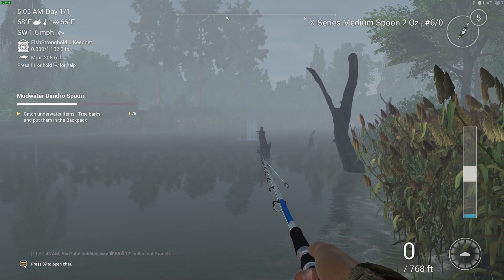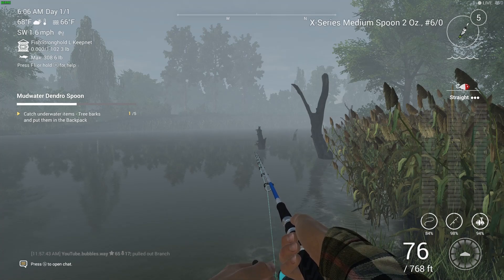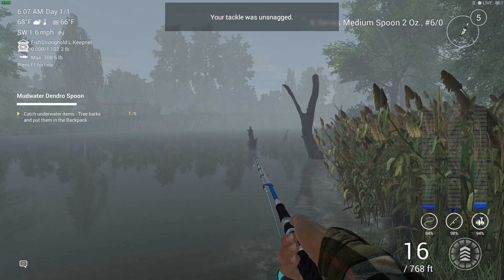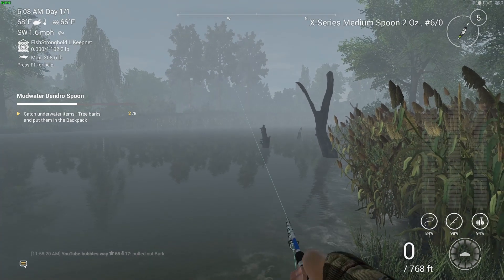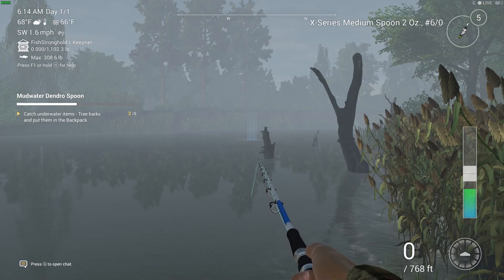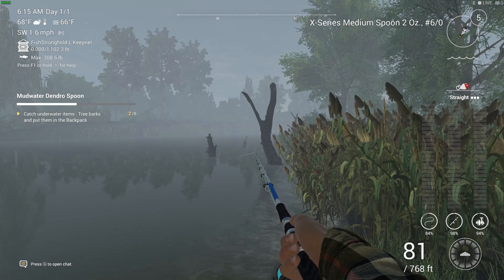This is the point where I actually found where the bark is — just around about there. I feel like casting at least about 90 feet, though the branches are probably around 60 to 50 feet. It worked well to overcast slightly and then reel in. That little tree branch just in front of me is where to aim. Casting to just there is where I got the bark the quickest. I cast around these three bits of tree and then aim just behind the one on the left, turning my rod slightly to the right toward that big bit of tree bark sticking out of the water.